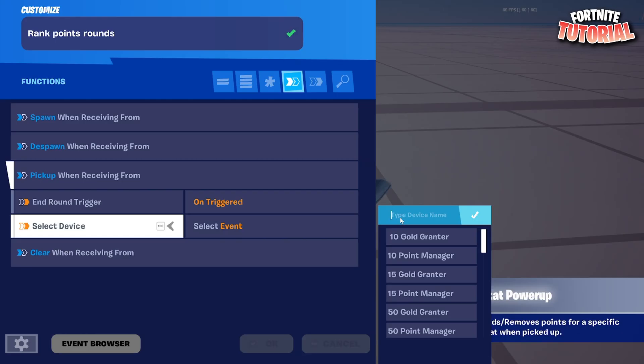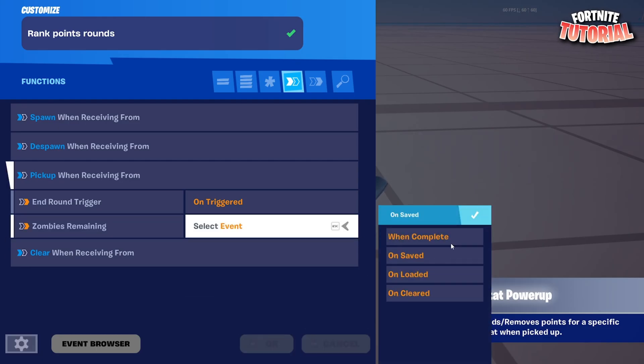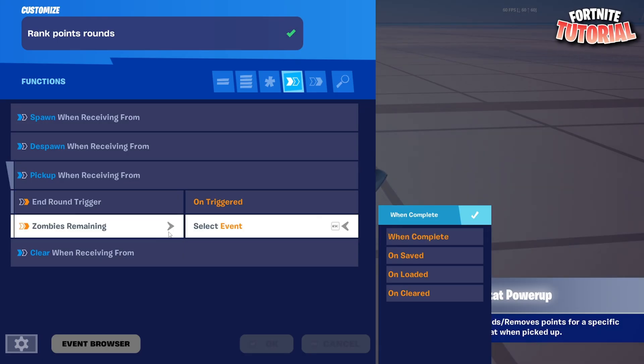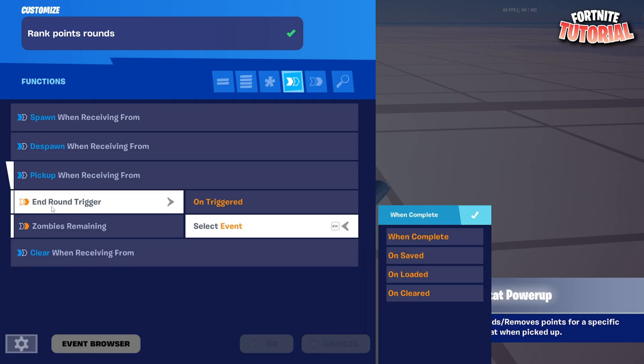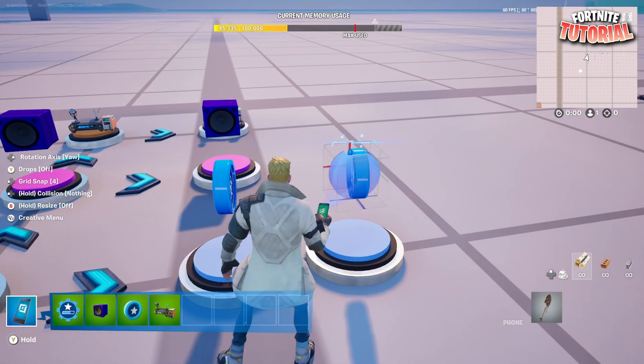For 'Rank Points Rounds', pick up when receiving from 'In Round Trigger' on triggered. If you're using a tracker for your end round, go to your 'Zombies Remaining' tracker and use 'When Completed' — that does the same thing as the in round trigger. If you're using version 1 or 2, use the 'Zombies Remaining' tracker on 'When Completed'. The new version uses the in round trigger.